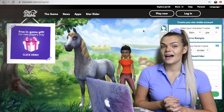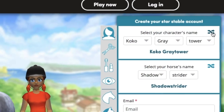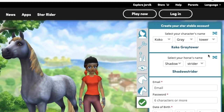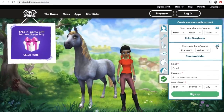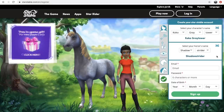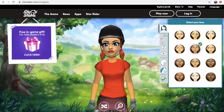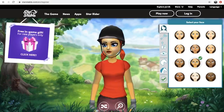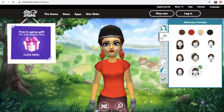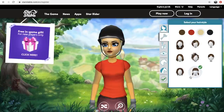So this is where we can create our character and our horse. You can see you create a random name — I quite like Coco Grey Tower so I think we'll go with that. For my horse's name I quite like Shadow Strider that it's already given me, so I'm going to stick with those. Before I enter any information to sign up, I am going to customize my character. For my face I quite like that one, and for my hair I am blonde — my roots are pretty bad at the moment — but we'll go with blonde, and we all know I've got quite long hair.